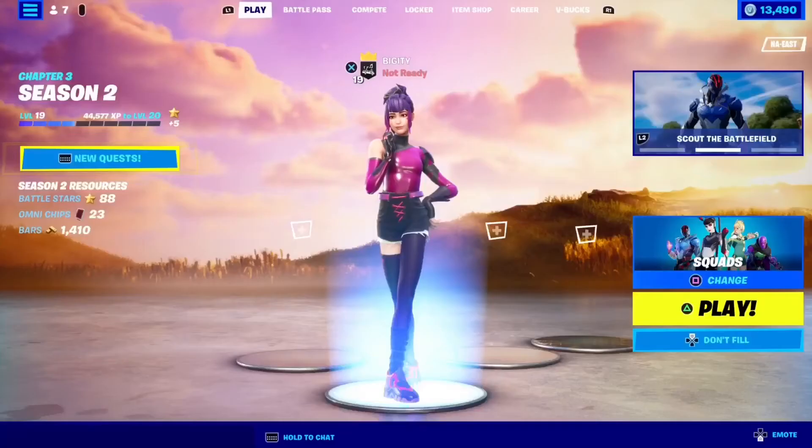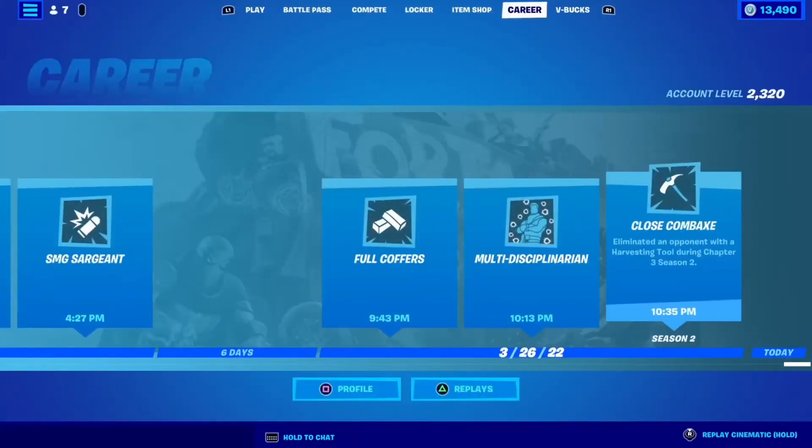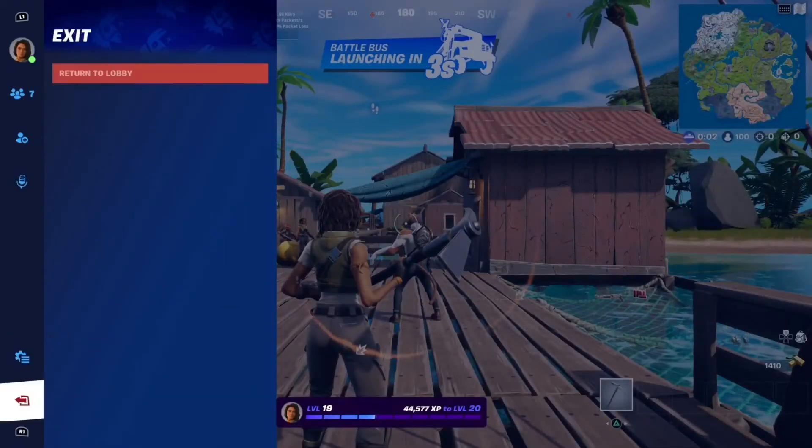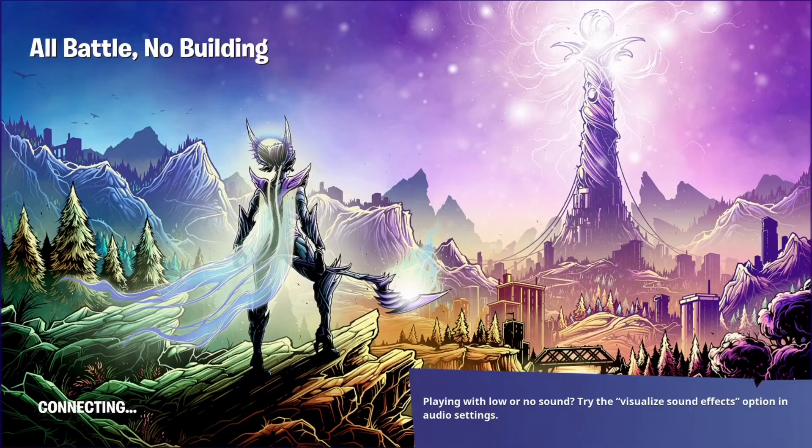Now here's some things you need to know about bot lobbies. Your bot account can't go over account level 4. To see your account level, go to Career and at the top right it shows you a level — that is your account level. If it goes over 4 or is level 5, then you need to make a new account. When you get into a lobby with your bot, leave with the bot when the Battle Bus countdown pops up, so your bot doesn't get any XP.